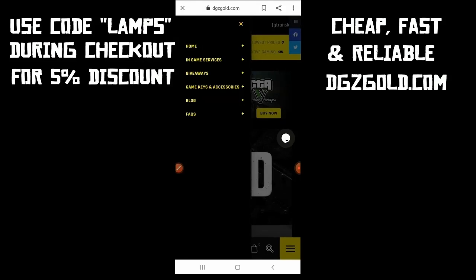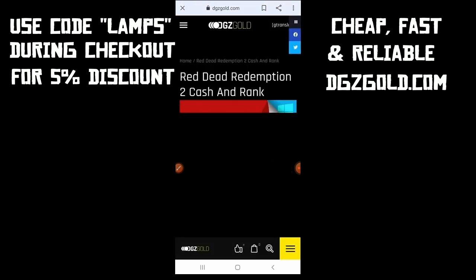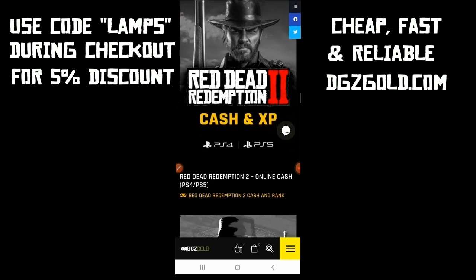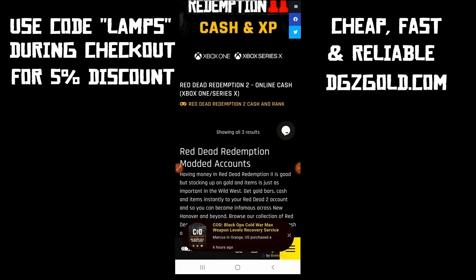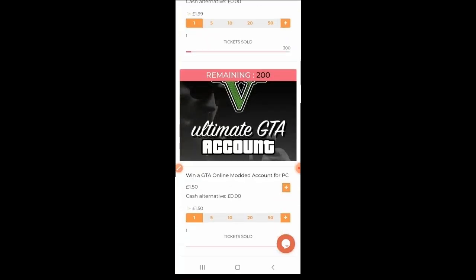Hey, what's up guys! If you're looking for some cheap, fast and reliable cash, gold bars or modded accounts in Red Dead Online, check out dgzgold.com. They're definitely the best when it comes to in-game services. Don't forget to use code LAMPS — L-A-M-P-S — during checkout; that will give you a five percent bonus discount. They also host a range of giveaways which includes consoles.